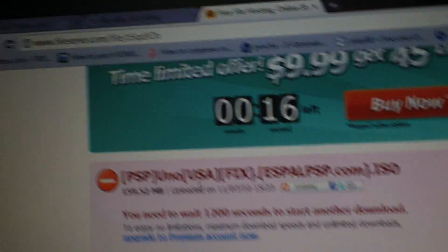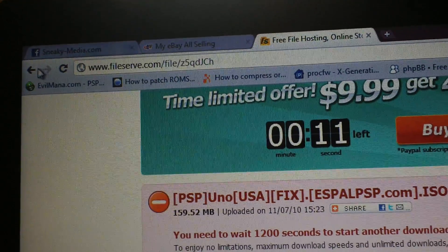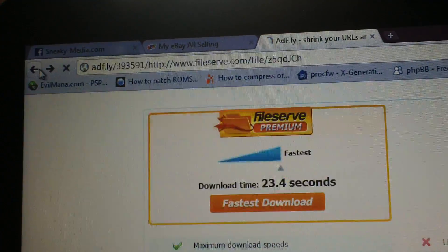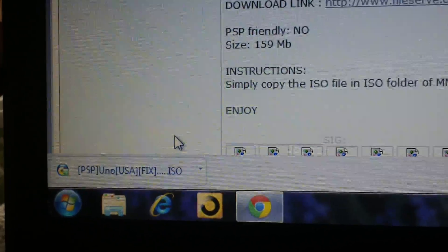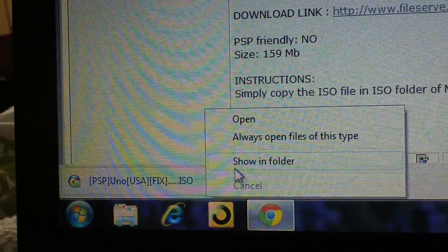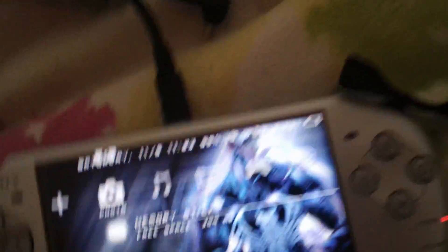Now that you're familiar with the process of downloading ISOs and getting ISOs onto your computer — my ISO is right there. I'll click 'show in folder' for the sake of this. There it is, that's the folder where it's saved. Now we're going to take our PSP.